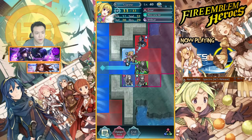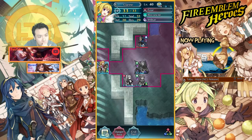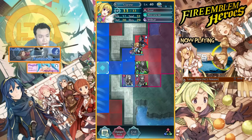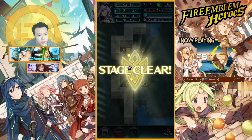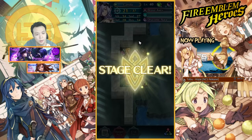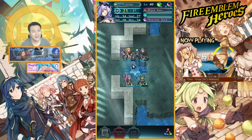Oh no, I messed up — I think I'm dead. I'm gonna use Fear on him to reduce his attack. Oh okay, I'm still good — he nuked my Camilla instead. What I should have done was move Olivia to this slot, heal Camilla, or dance on Camilla, use Camilla to kill him, then move Clarine down to heal Merrick. It's impossible for Merrick to die because Camilla at 21 health with 34 resistance can tank a blue mage no problem — but the AI was dumb and hit Camilla instead.